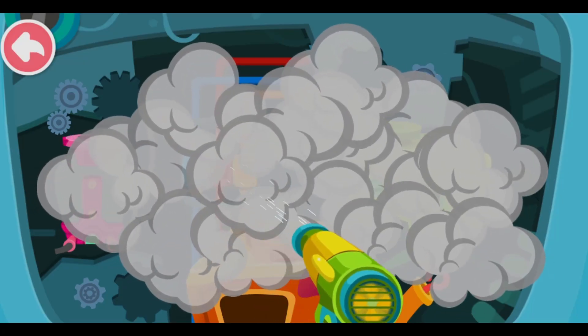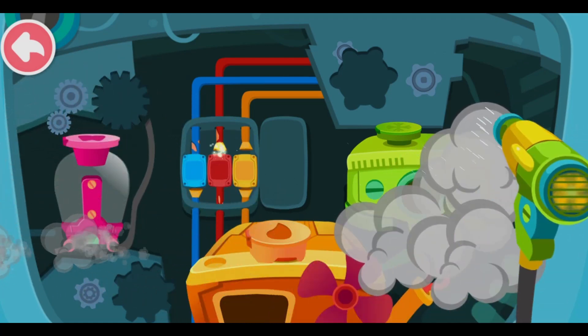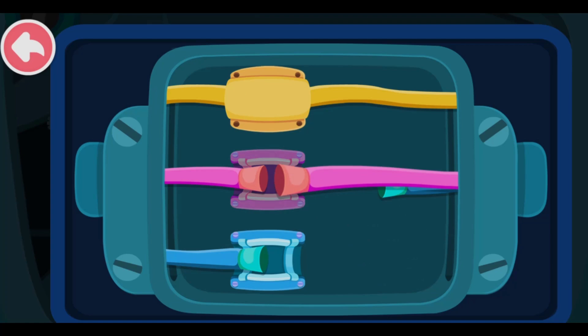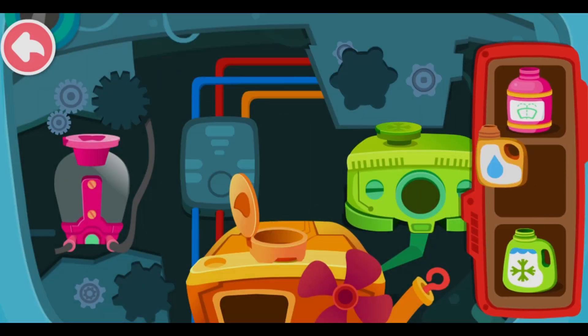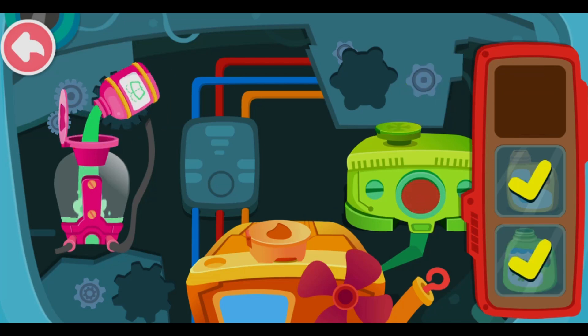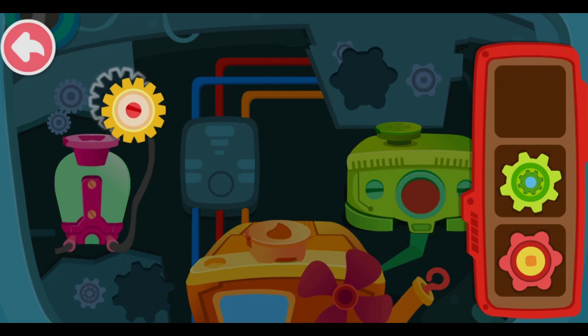Blow away the black smoke quickly! Connect the wire to the corresponding position! Pour liquid into the correct tank! Install the gear and the car can get started!